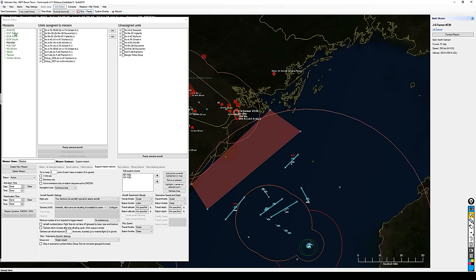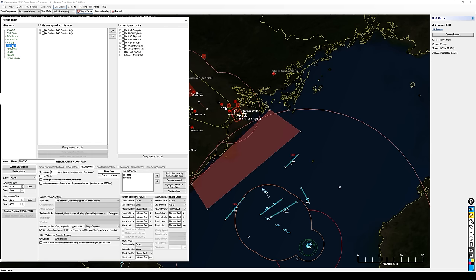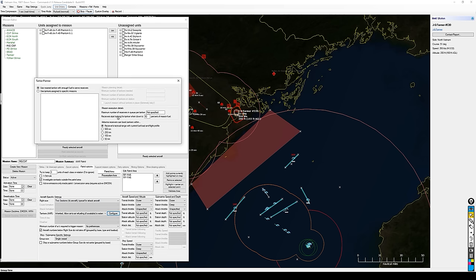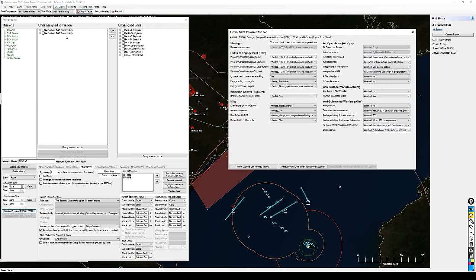I need to make these same tweaks to my strikes and my MiG cap. Let me do the MiG cap first since these guys are already airborne. Right here, receivers start to look for a tanker when down to 60% mission fuel — I don't want that, so I'm setting it to zero so they only look for a tanker when they're at bingo fuel. Don't try to get ahead of the game, because the last thing I want is for these guys to just on their own start to RTB — which before 1.11 was the biggest headache with this particular scenario.